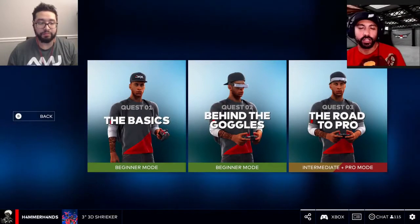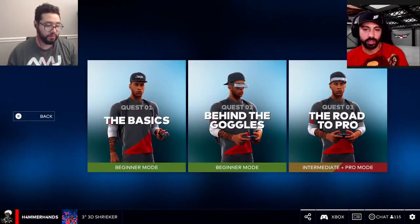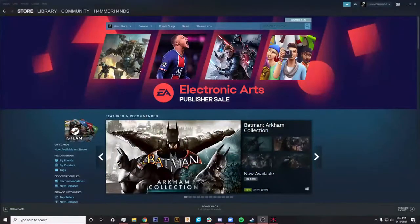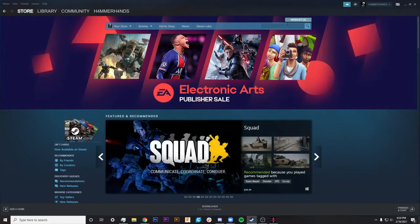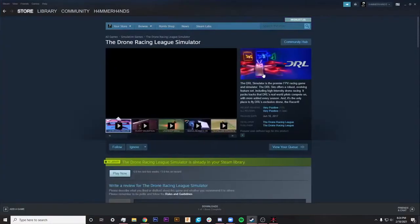Can you share your screen and show me what you're clicking on? Because I'm not a gamer — can you launch Steam and give me a play-by-play? I know to go to Steam and download the launcher, but once the launcher comes up it's very overwhelming. How did you find this — did you search on Steam? I found the name from watching YouTube videos, but on Steam you can go to the search bar and type in 'drone' and it'll show all the drone games. The Drone Racing League sim is the one I purchased.